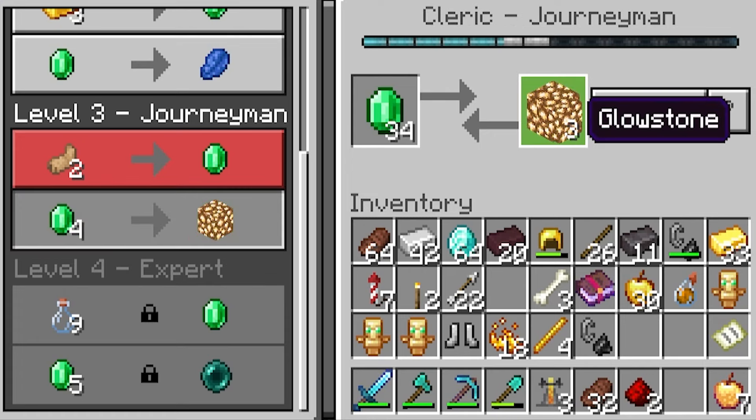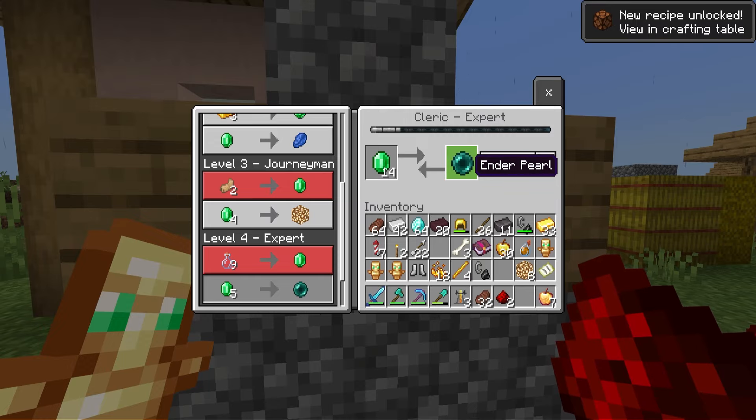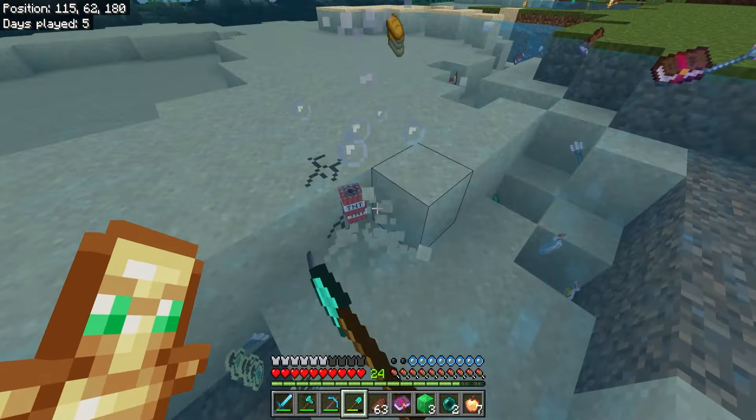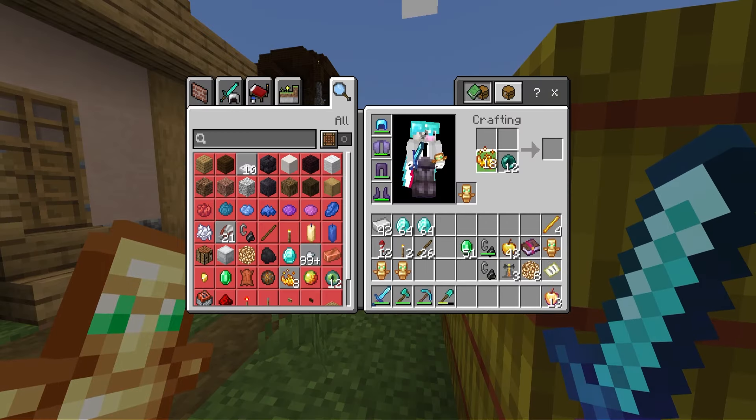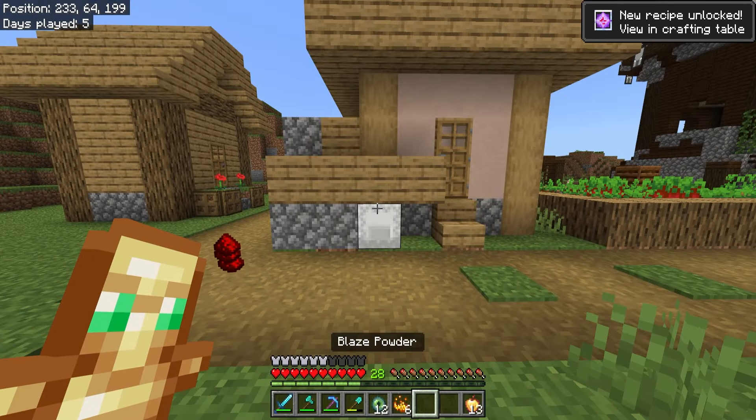For the next 10 minutes I farmed blaze rods. I think I got enough blaze rods and blaze powder - heading back to the nether portal. I only have 12 fireworks left. There's another portal! We have seven fireworks left and we found another portal - let's go!